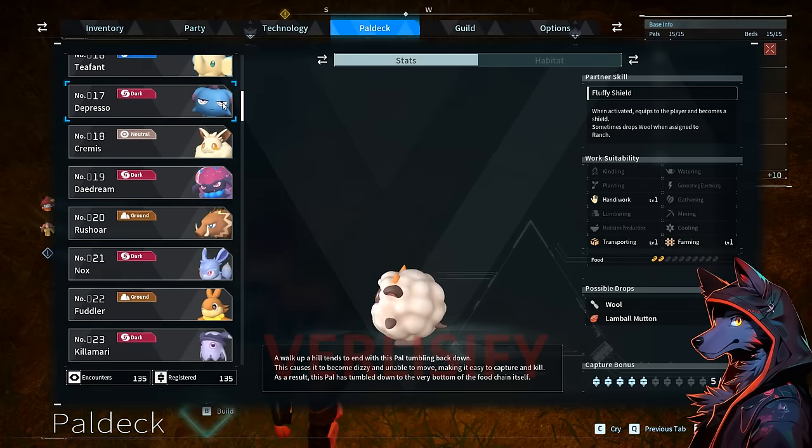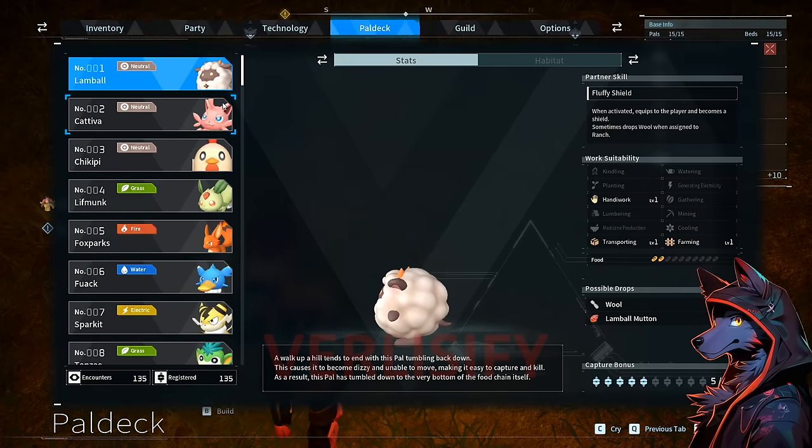Now we can go over the full pal deck, and as you can see there's over 130 of these things. If I spend just 30 seconds on each of them, we're here for over an hour. So I'm just going to show off a little bit — you can see the stats, maybe talk about some noteworthy ones, also possible drops and the partner skill. This is going to be a while.